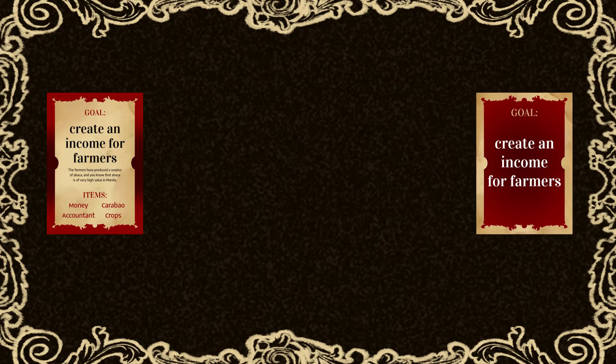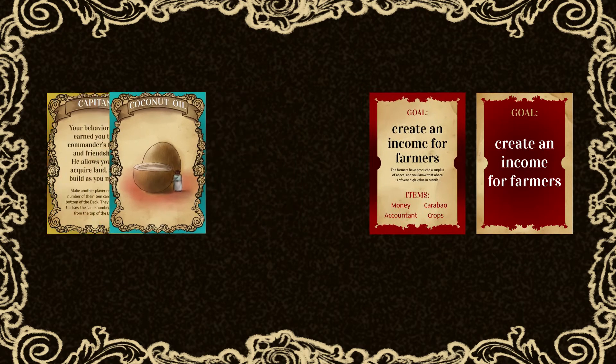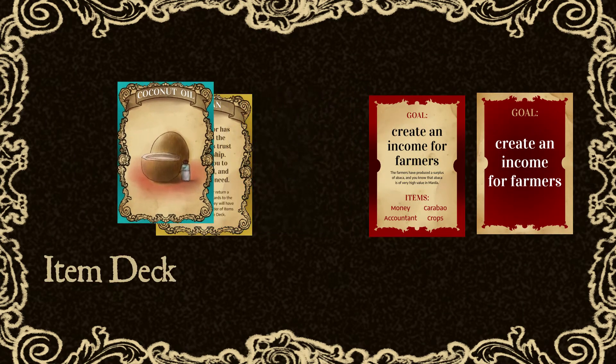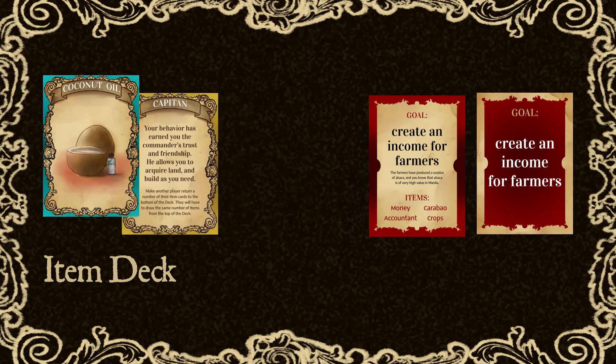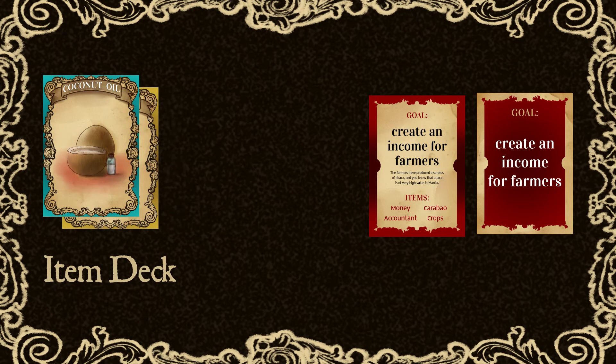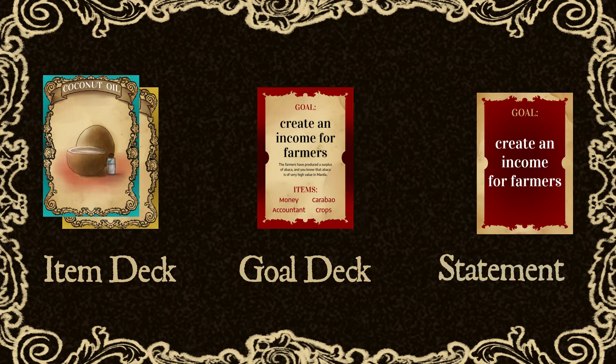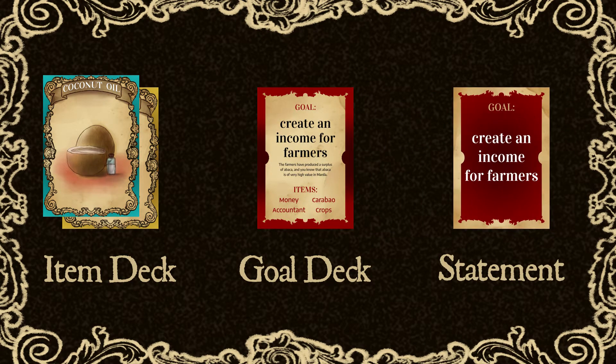To start the game, separate each card into their own decks. First is the item deck, which consists of both item cards and blessing cards. Then the goal card deck. And lastly, the Statement Cards deck, which is held by the teacher or the game master.